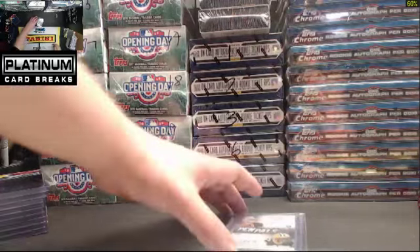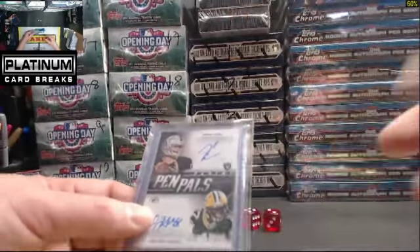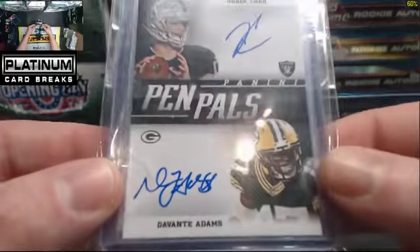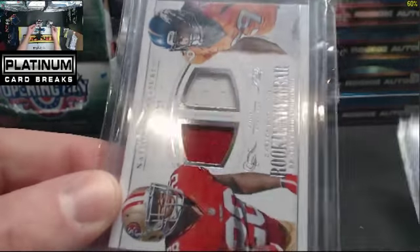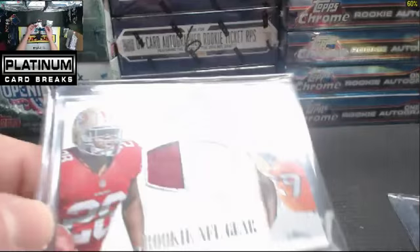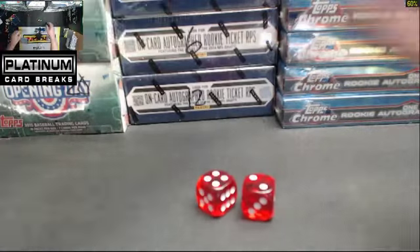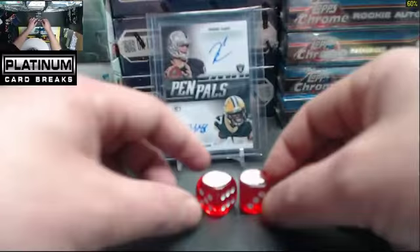We have two cards for randoms here. We'll stick with the dice roll of six that we had already. We have the Oakland Raiders and the Green Bay Packers, and the 49ers and the Broncos. So let me set these up. We'll use the dice roll of six for the free playbook box and keep the same dice roll.